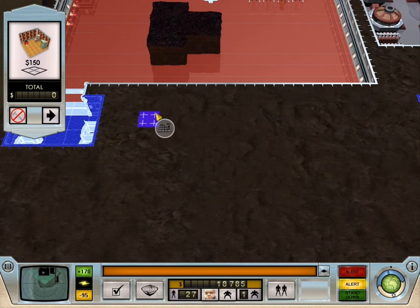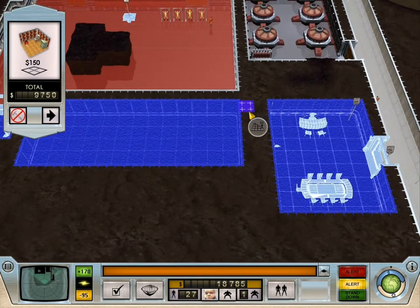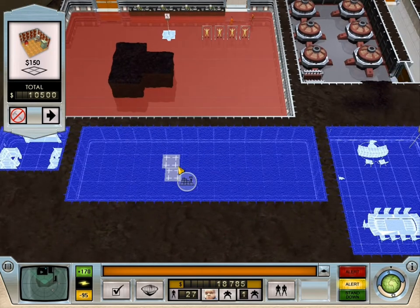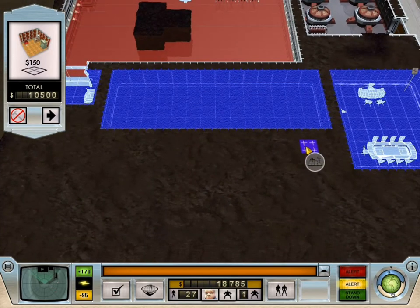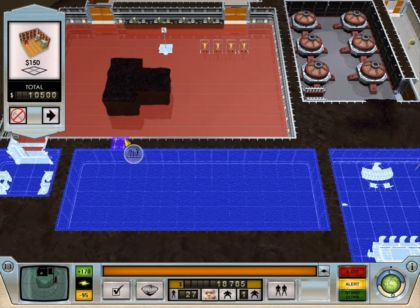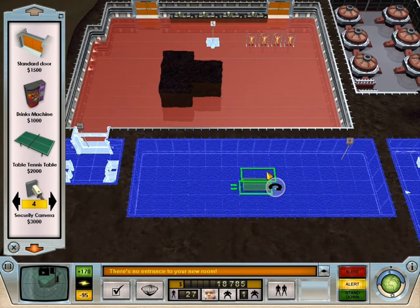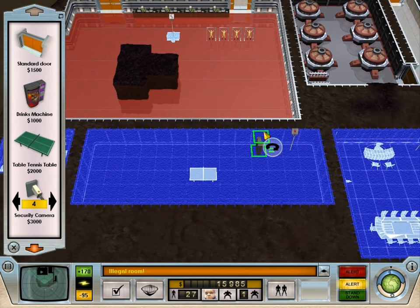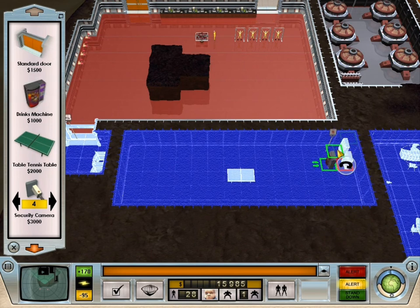Let's do a staff room. Kind of big. Let's see... Warning! High security door breached! I'm gonna need a ping pong table. Encoder alert! Security door bypass! Oh my god, I'm trying to build a frickin' staff room. Object purchase order confirmed. Do you mind? Object has been ordered. Soda machine's more important than whatever you're talking about.